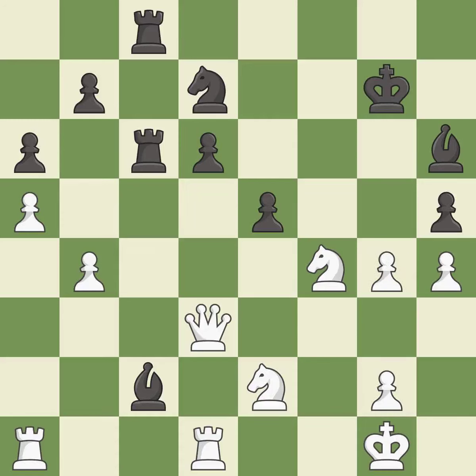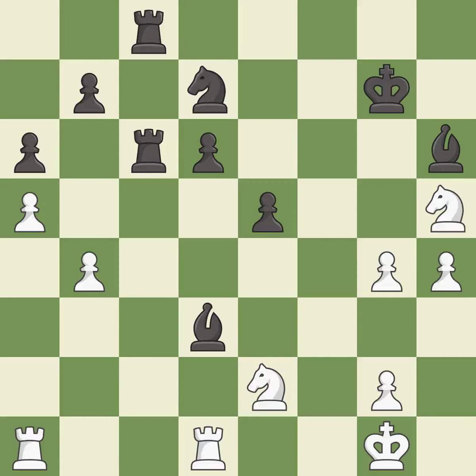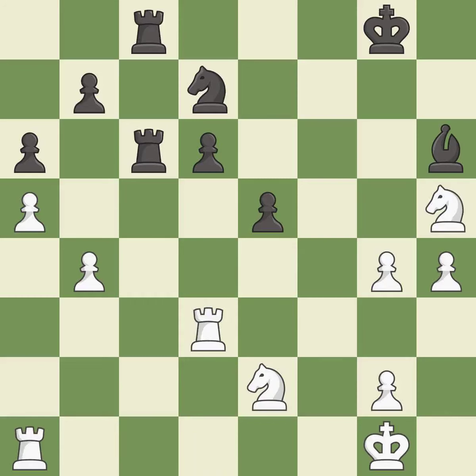This captures a vulnerable queen — it is best. This is the strongest option — it is best. That was a free pawn — it is best. This steps away from the checking knight — it is excellent. This removes a bishop that was threatening to win material.